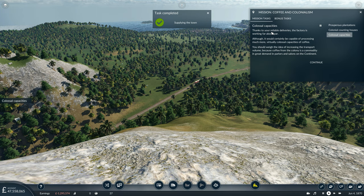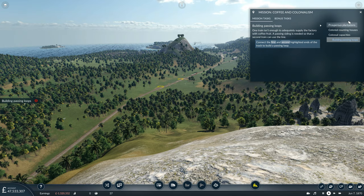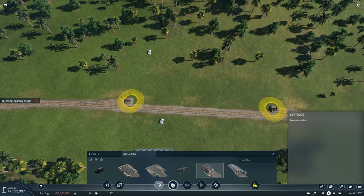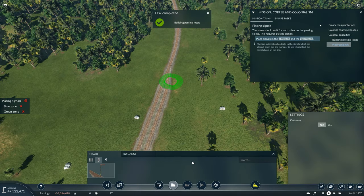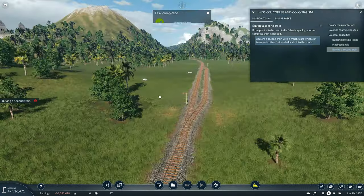Colossal Capacities - thanks to your reliable deliveries the factory is working far above par. You should weigh the idea of increasing the transport volume because coffee from the colony is a commodity in great demand. Building passing loops - one train isn't enough to adequately supply the factory with coffee fruit; a passing siding is needed so that a second train can run the line. So we need to build a passing loop - clearly that's been started here as indicated by the two markers. We'll complete that, then place one-way signals on either marker. There's our passing loop.